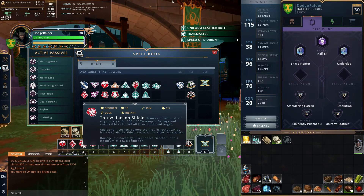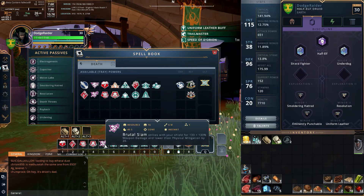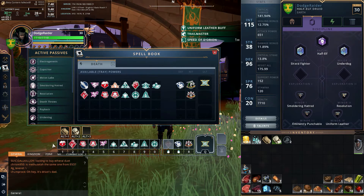First shield power is Throw Illusion Shield: we throw an illusion shield at a target for 100 plus 100% weapon damage and it ricochets off an additional target. There's about a 9.5-second cooldown on that. I also took Mighty Shield Slam — a charge power that delivers a shield attack, consuming all stamina to scale damage, dealing 32 damage bonus per stamina spent plus 97% crushing weapon damage, with a 24.5-second cooldown. Then Brutal Slam: strikes with your shield at 133 plus 133% weapon damage and lowers physical mitigation by 20.